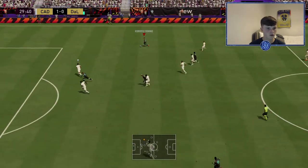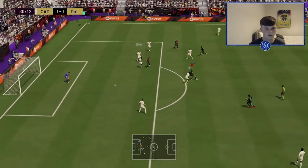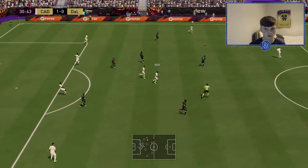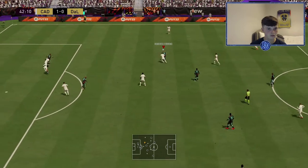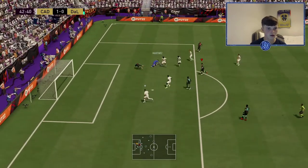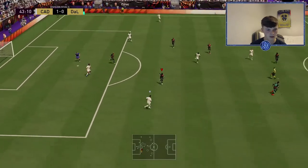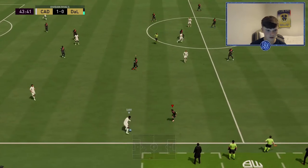Good turn. I don't know what it is, it feels awful right now, I can't create any chances. Here we go — Taliska around the corner, oh it's a good save from the keeper. Tried the finesse shot — wasn't going to come off, took it really close to the keeper.